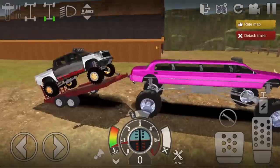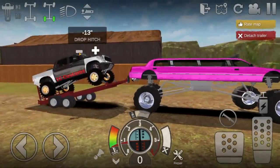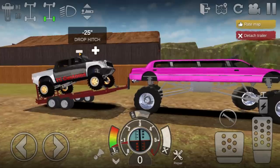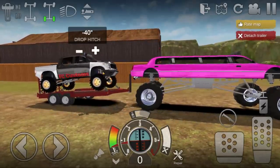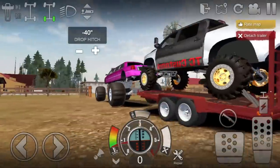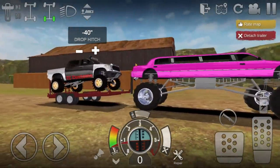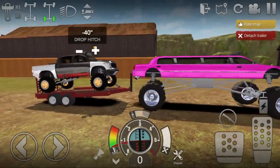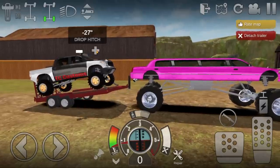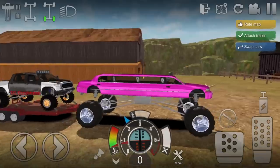Oh, I forgot I had a trailer equipped. We're going to need the world's biggest drop hitch for this — look at this. I don't even know if it's going to be able to drop far enough. My 40-inch drop hitch — oh my freaking God. That is ridiculous. Since I don't want it to be at 40 inches whenever I switch to another vehicle, I'm going to set it at minus 16 and then detach the trailer.